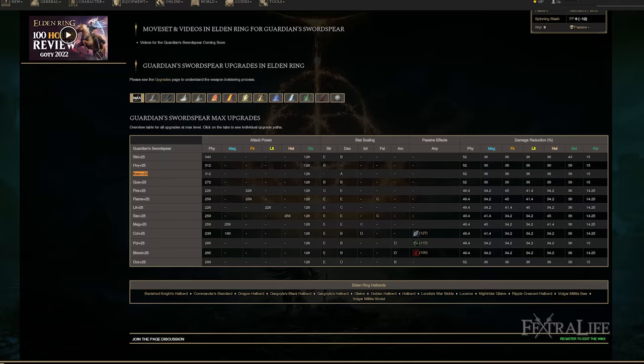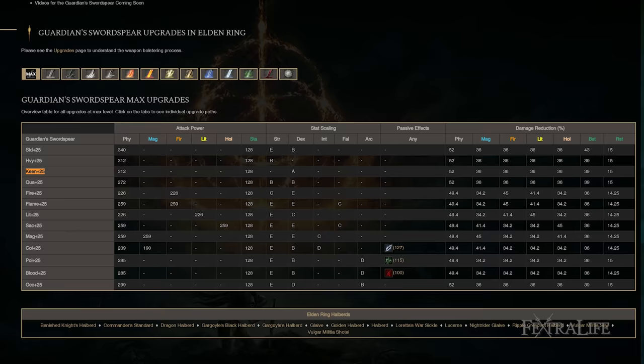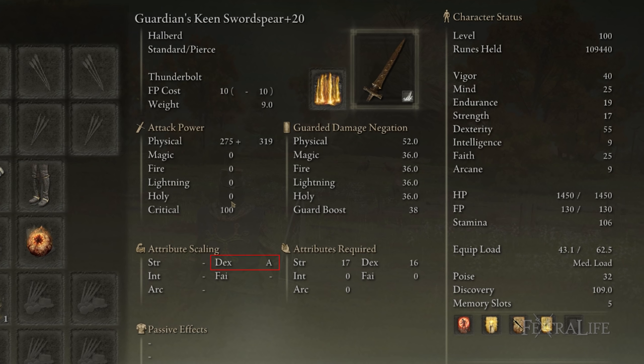This weapon has 340 base damage using the Keen Affinity, which outclasses every single weapon in the game excepting colossal weapons, and colossal weapons need a huge investment in Strength to use — and this weapon only needs 17 Strength. If you two-hand it, you would only need 12. Additionally, it also has A-scaling in Dexterity, so all those points we invest in Dexterity are going to be very well used to add damage not only to Thunderbolt but to our regular attacks as well.